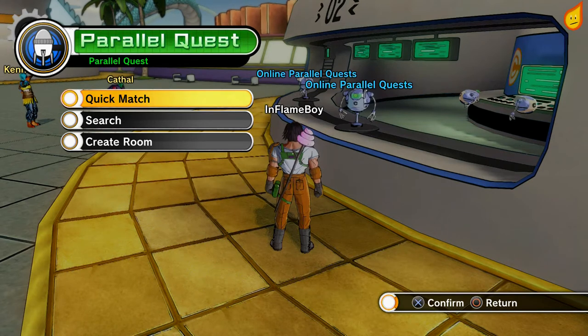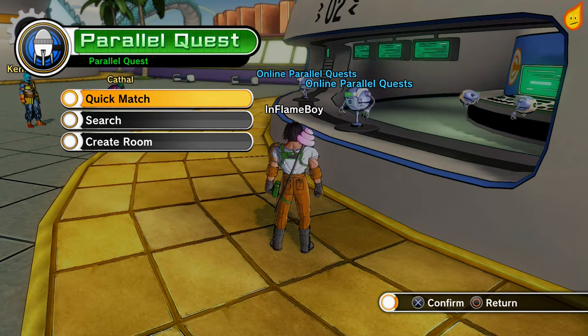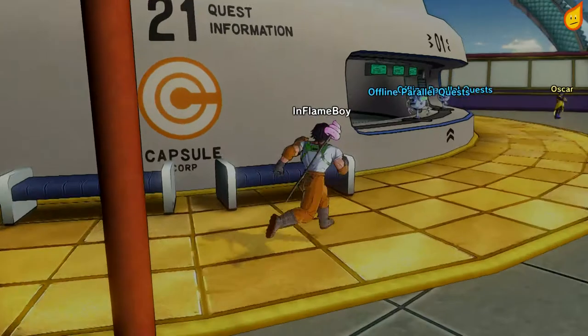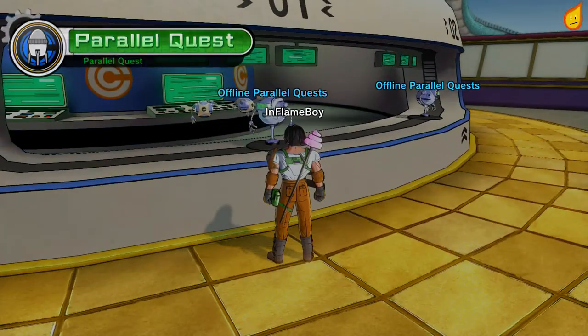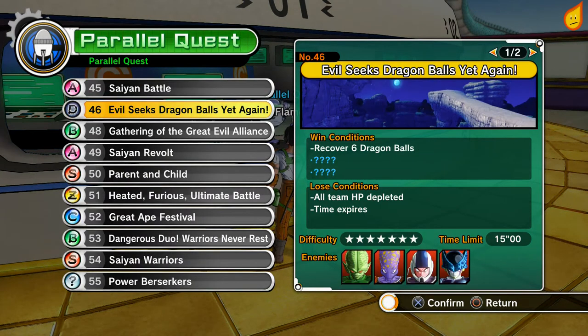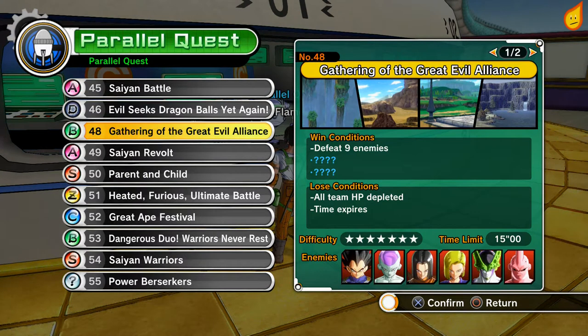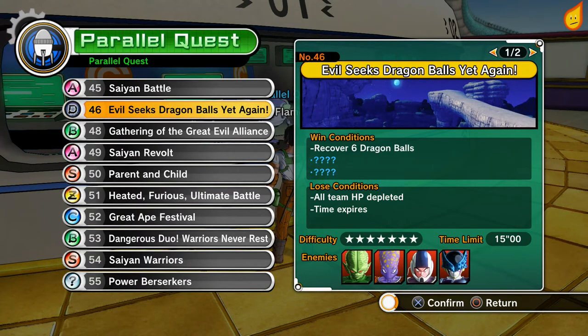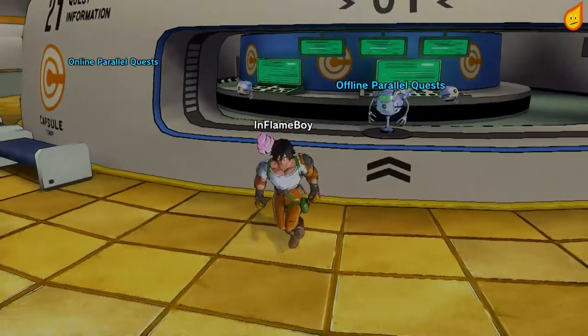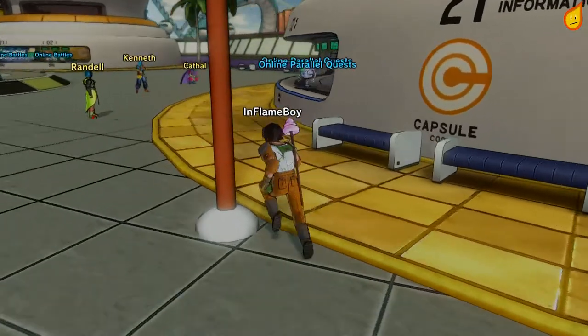How's it going guys, my name is Flamers and welcome to another Dragon Ball video. Today we are going to talk about exploiting parallel quests. As you progress through the story you'll come across quests which you have to solo, and they are particularly annoying because being on your own against three NPCs, they always spam ultimate abilities. I'm struggling on number 47 at the moment.